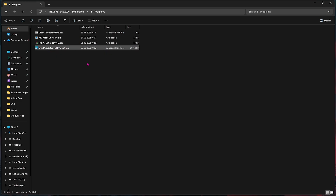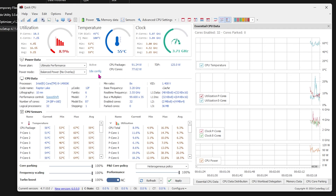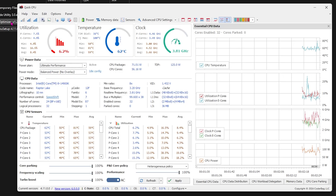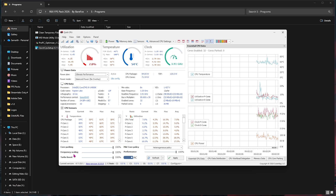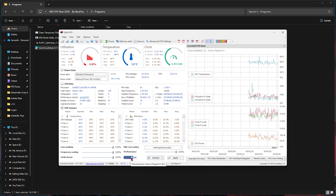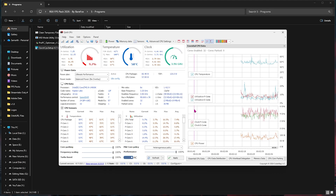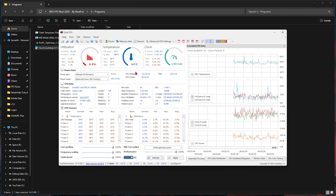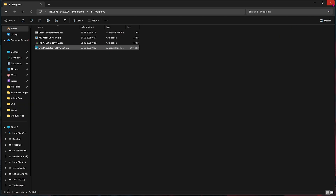Last in the FPS pack is the Quick CPU setup file. Install it and open Quick CPU. For the power plan, select Ultimate Performance — this should be available if you ran the Pro PC Optimizer. Then change the Core Parking Index, Frequency Scaling, and Turbo Boost performance to 100%. If the AC button is available, turn it on. Click Apply, and this will allow your CPU to run at full throttle without any sleeping or core parking, giving you the best performance while gaming.